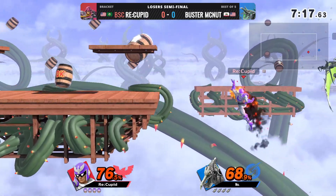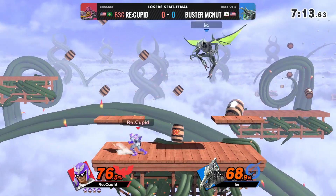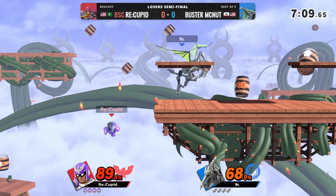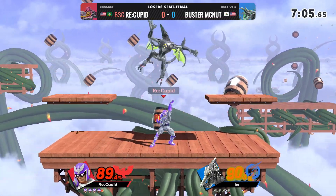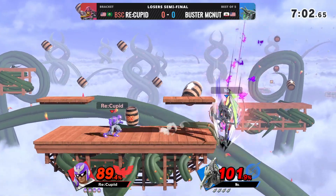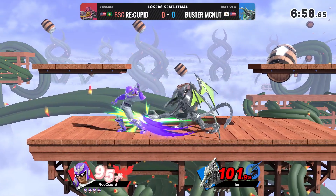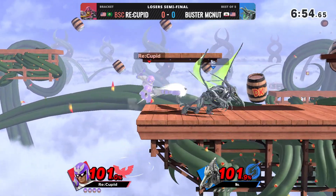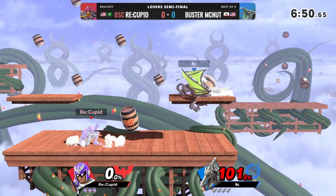That's a big conversion. Soft Knee takes — doesn't take it. Ridley barely grabbed Fludge. Cupid was a little bit early with his get-up attack there. Up-throw Knee? Oh, up-throw Nair. The Nair makes sense there — I don't think the Nair would have quite killed. The dashback F-Smash takes the first stock.